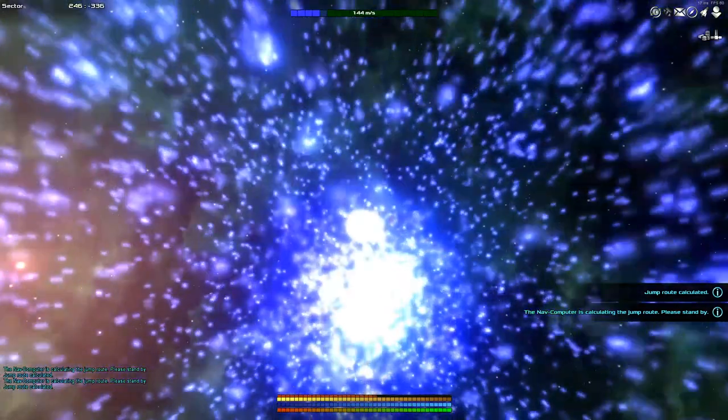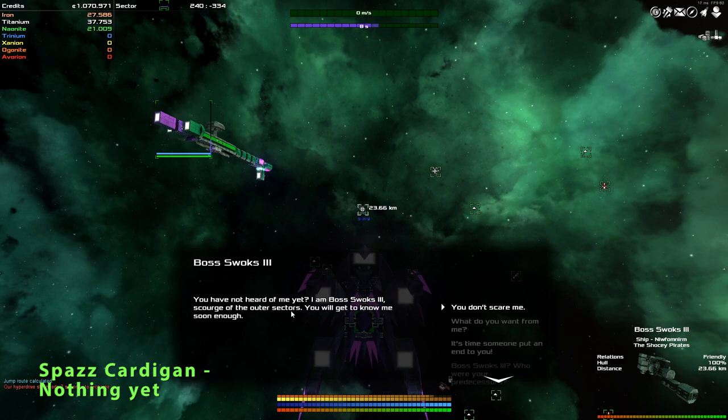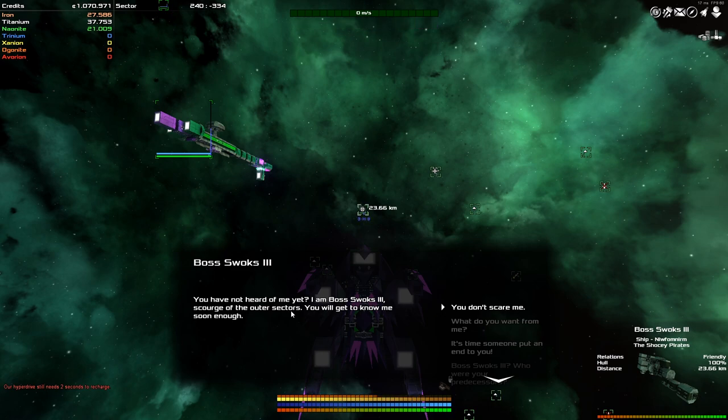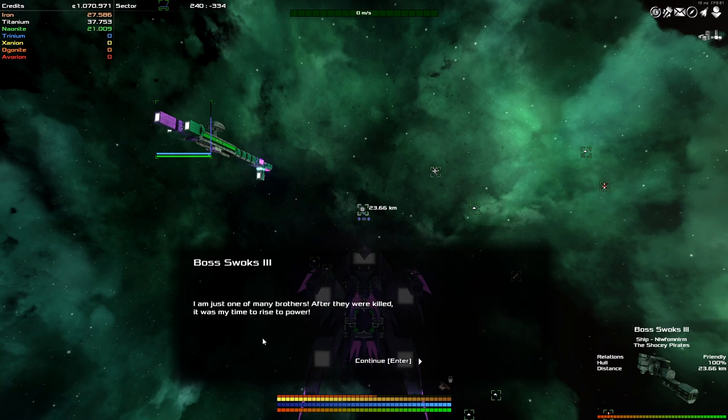It seems to be taking a long time to summon Swooks — oh, here he is. 'Why, hello there. Who might you be? Have you not heard of me yet? I am Boss Swooks the Third, scourge of the outer sectors. You will get to know me soon enough.' Who were your predecessors? 'I'm just one of many brothers. After they were killed, it was my time to rise to power.' He keeps forgetting there's supposed to be an accent. 'You have two choices, my buckles. You can choose to pay 300,000 credits for your pathetic life and ship, or you can choose to die.'